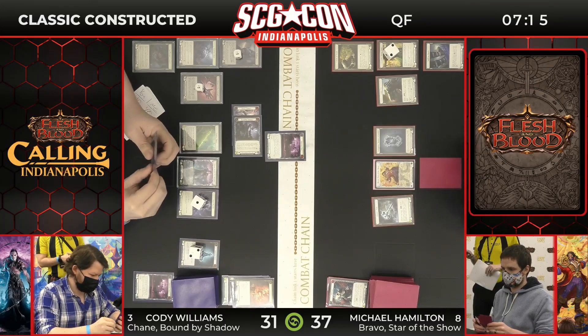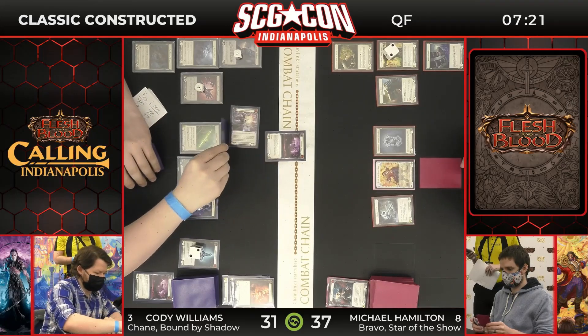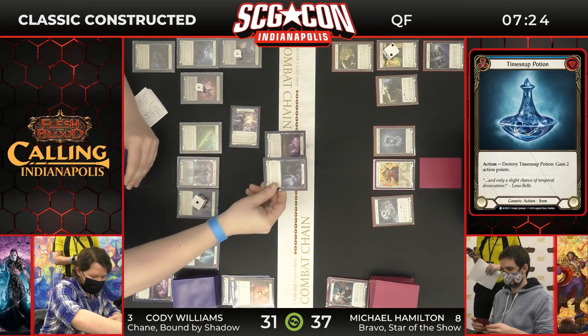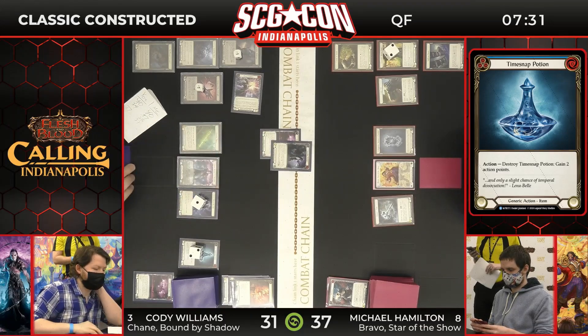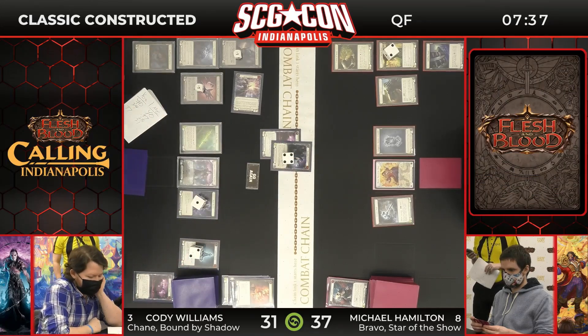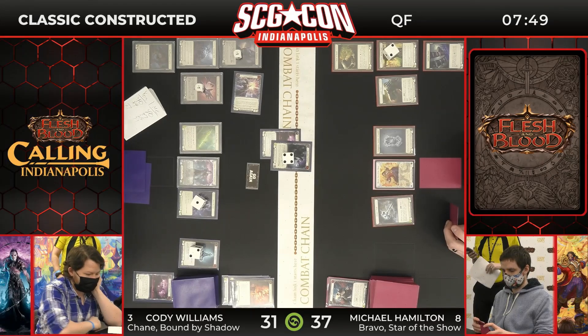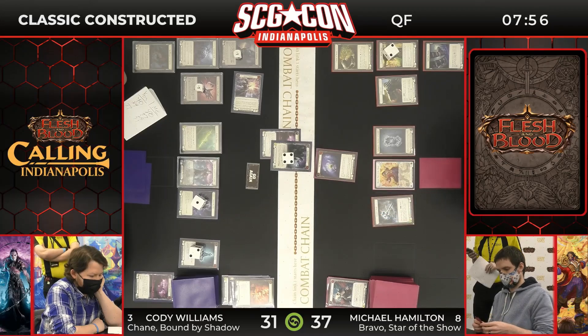The frostbite token is gone. Those Time Snap Potions are in the deck here — just noting that we're maybe seeing some extra cards start to have found their way into the Chain deck. The Bounding Demigod is going to get played. The Time Snap Potions are a key piece there — when you can't manufacture go again, having a Time Snap Potion on board in a situation where you can get that extra action point, you can stretch that turn out and really force Michael Hamilton to take damage. These are cards that weren't in the original matchup, but knowledge is power — knowing is half the battle.